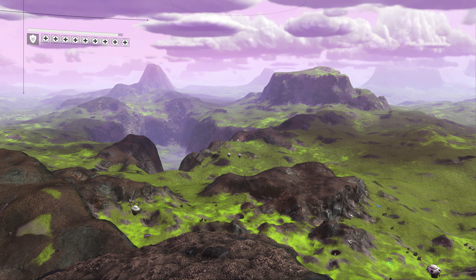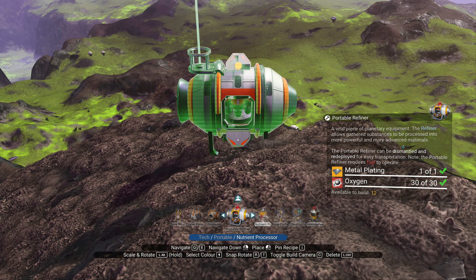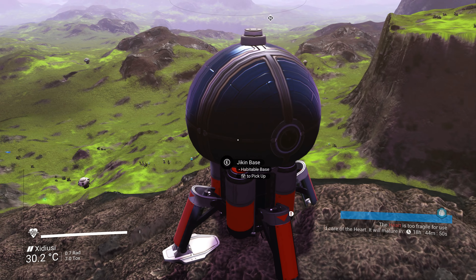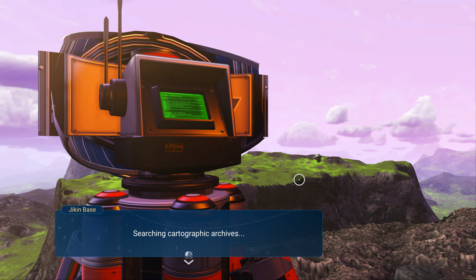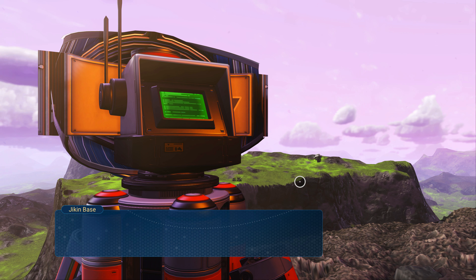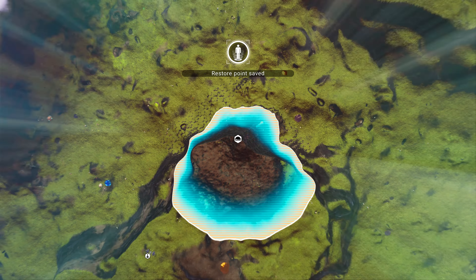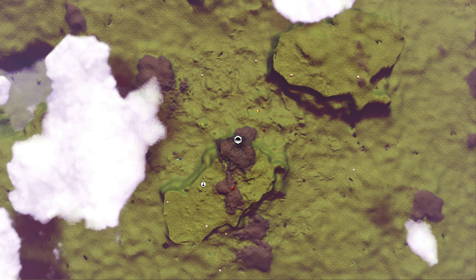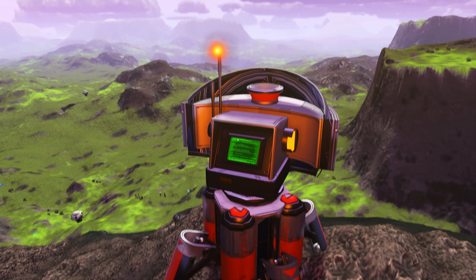Okay, and that settles it — we're going to have a base here, right here actually. And since this system also has a plated planet, we're going to check that one out, and if it is indeed the exact same anomaly I'm thinking of, we may actually delete our previous base. Yes, I would like to claim the base. An interesting planet — I like these land formations.